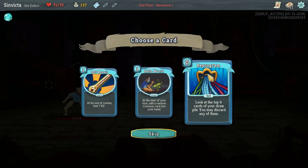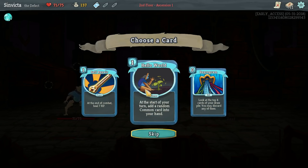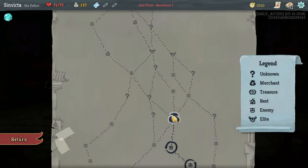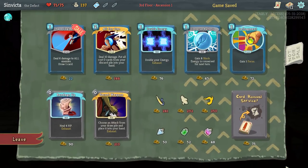Self Repair, Hello World, or Reprogram. I used to like Hello World, but I'm not so high on it now unless you're going for some sort of a thick deck play. Since we don't really have an identity for this deck yet, I'm not really going to go for that route. I do like Self Repair because it gives you a little bit of added bonus at the end - some extra HP back - which is very nice.